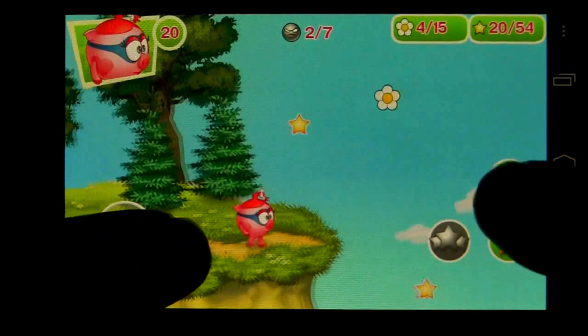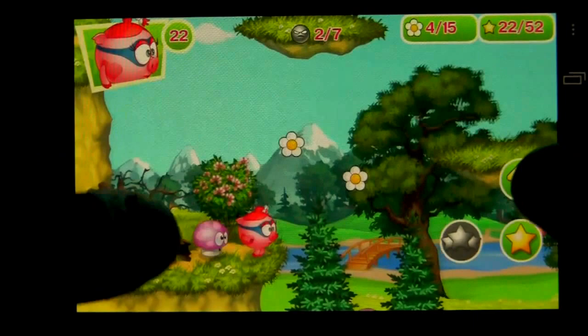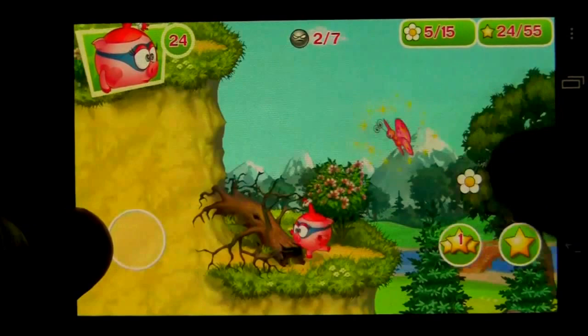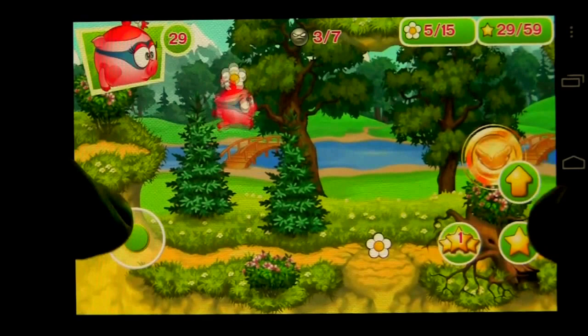Watch out for the trap. You don't want to be stuck on there because you will get hurt and lose your stars. Here is Wally, the other portion of your roly-poly hero. He's good at climbing walls and he has his own specific super power. We're going to go down instead of onto that platform. Grab the stars and get rid of the butterfly. You can jump on the log here to give you a little boost to get rid of the butterfly.